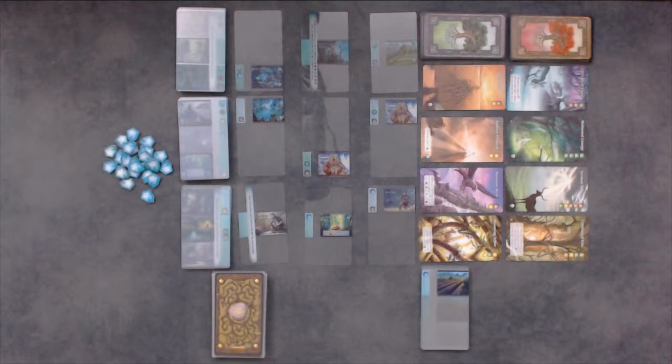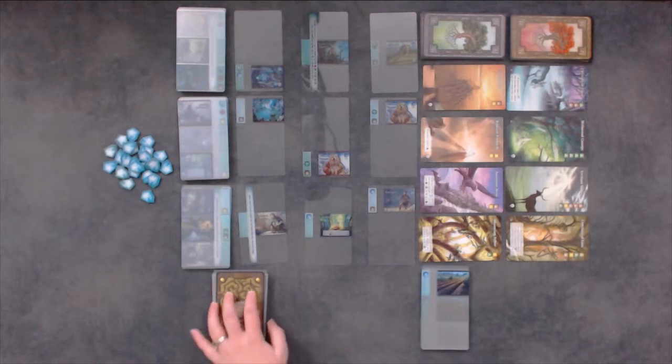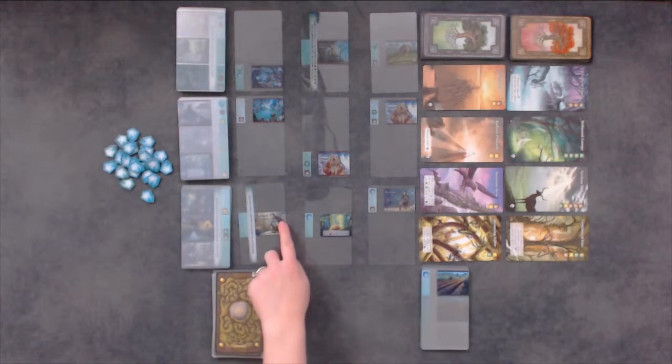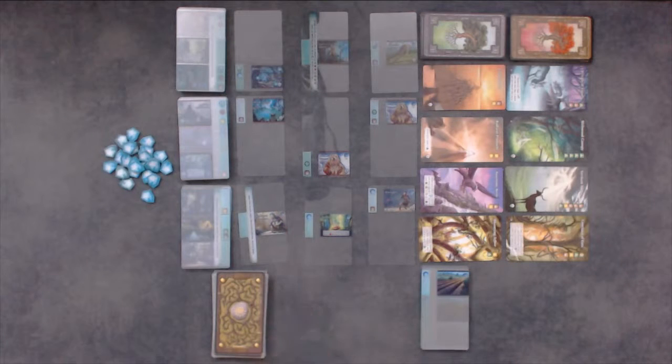To start, each player will select a deck of 20 sleeved cards in the color of their choice, shuffle them, and place it face down in front of them. Now set up the Commons. Take the level 1 advancement deck, indicated with a singular white dot under the cost in the upper right corner. Shuffle them and remove the number of cards as indicated: 12 cards in a 2-player game, 15 in a 3-player game, and 18 in a 4-player game. Place the deck face down and reveal 3 cards.